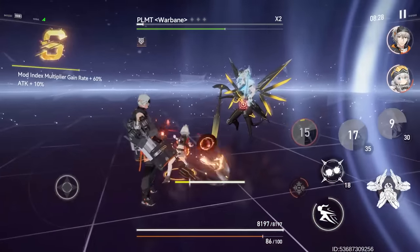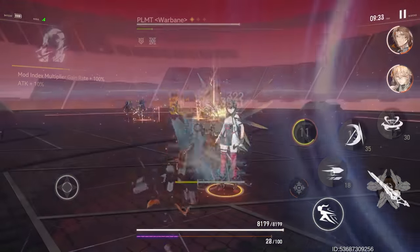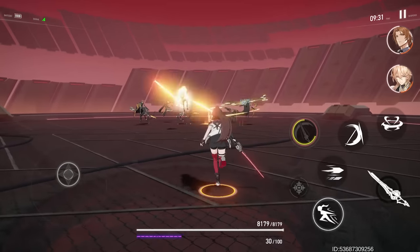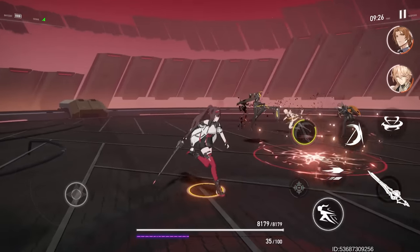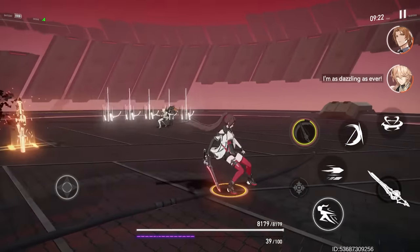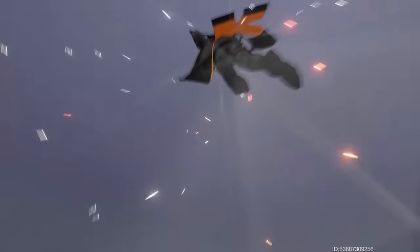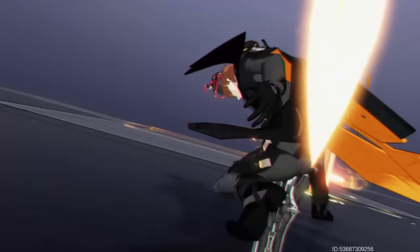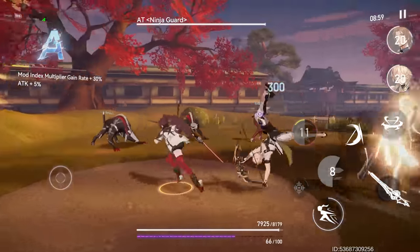What's also interesting is that even though you build a team of 3 characters, you only control 1. The other 2 on the field have a mind of their own — you can only trigger their ultimates when they're ready. One cool thing is that some characters share a synergy and you can unleash ultimate skill chains. For example, the team I'm using right now — these two have an ultimate skill chain and when I trigger it, you get a really cool animation of them performing their ultimates together.